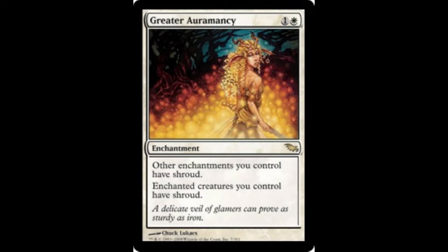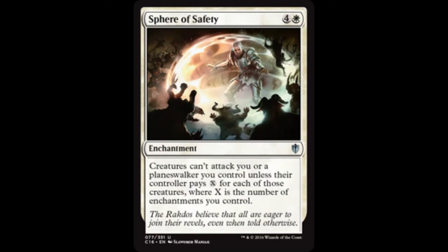Pairing together Sterling Grove and Greater Auramancy forges a scenario in which spot-removing our enchantments is impossible for our opponents. Speaking of making things inordinately difficult for our opponents, Sphere of Safety should do the same. Creatures can't attack us unless their controller pays X for each attacking creature, where X is equal to the number of enchantments we control.